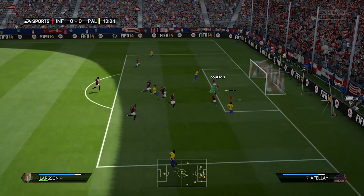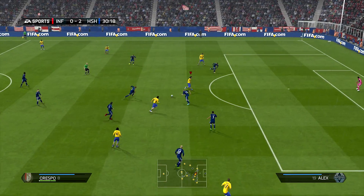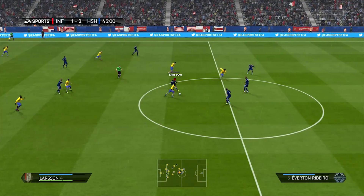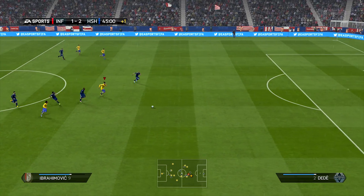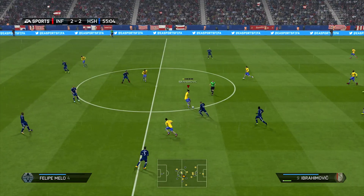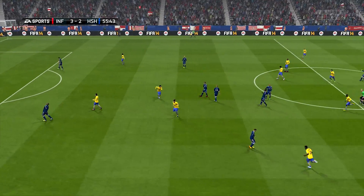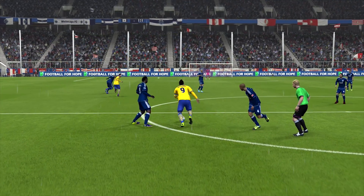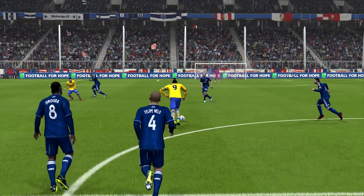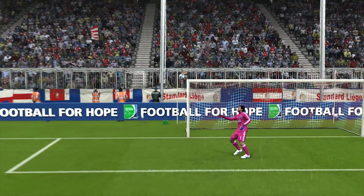Look at Ibrahimovic beating all the defenders — it was really unlucky not to get the goal but Larsson finished it off acrobatically. Ibrahimovic is really fun to use; he always gets on the ball and you can use a skill or a scoop turn just to beat the defender. He's got such a good long shot. He picks the ball up here, beats the defender with a fake shot and look at the swerve on that shot — the keeper didn't even move. It goes outside the goal, spins back in and goes right into the top corner. Probably one of my favourite goals I've ever scored with Ibrahimovic.